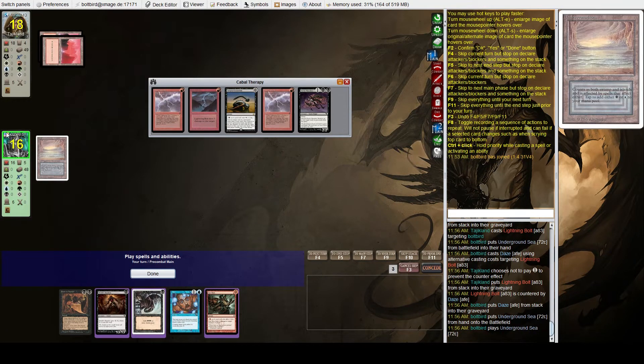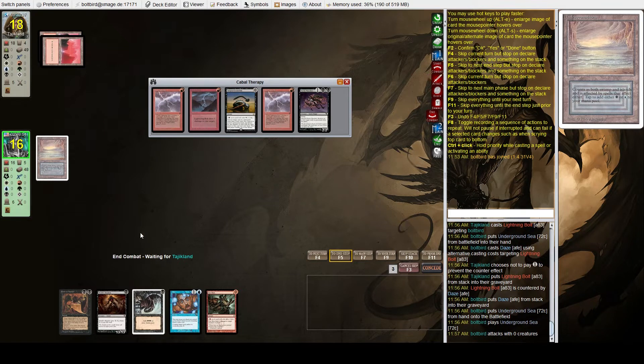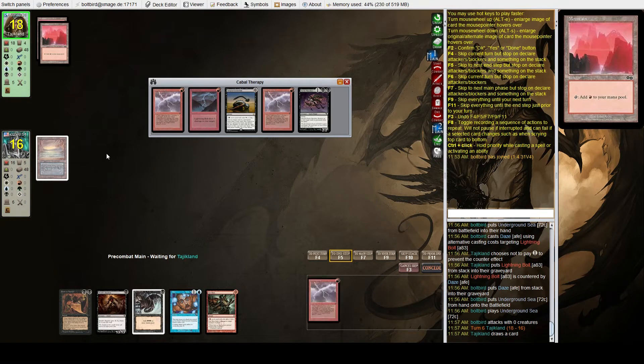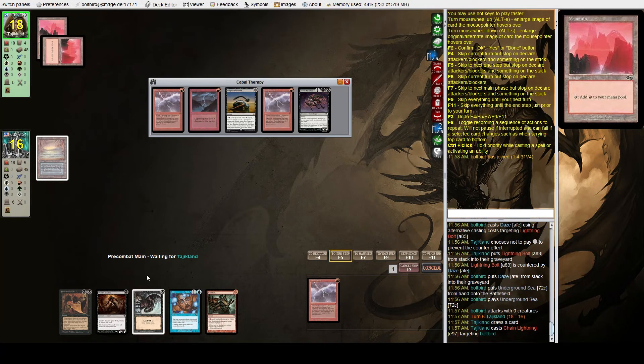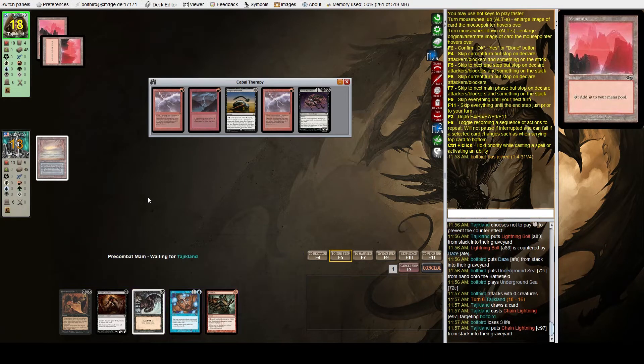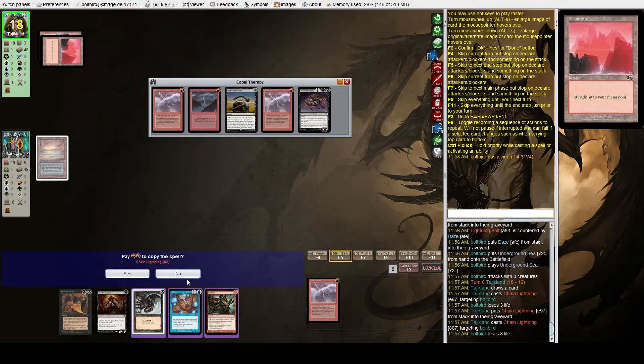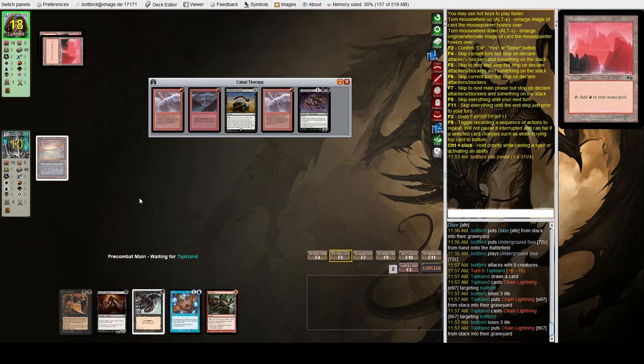They were dumb and cast their spell during my main phase, so I get to Daze it and replay my land. That was his last burn spell from what we saw. I'm going to take it with the Daze and not copy — I think we have to be on the Death Shadow plan now. It'll be a 3/3.